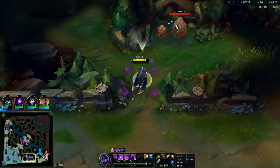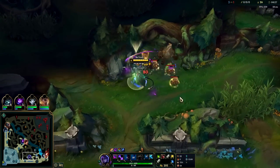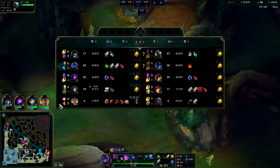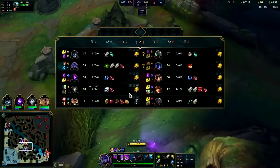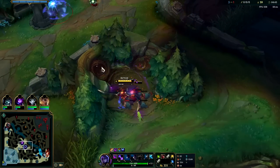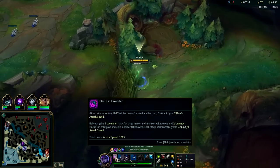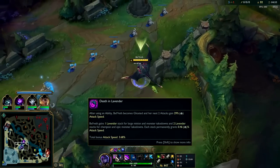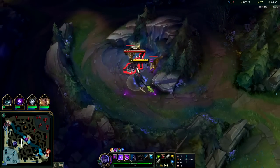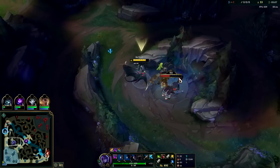We already get all the lifesteal we need through E essentially. Our Q is AOE so we can slice through those small camps quickly. Nocturne stayed to do his full clear and take both scuttles - that's fine. We have only 3.6% attack speed from passive right now - not a whole lot early on. It gets higher and higher toward the end of the game; it'll be somewhere around 50%.